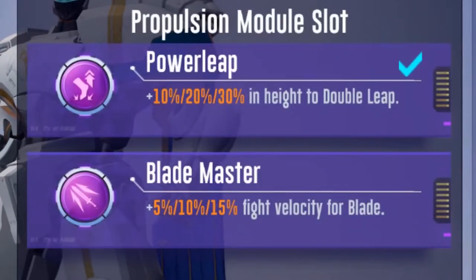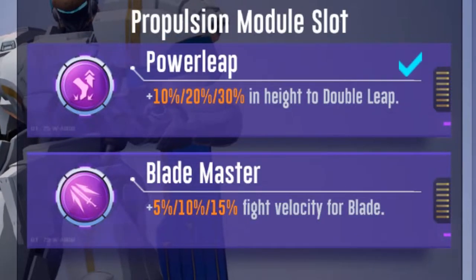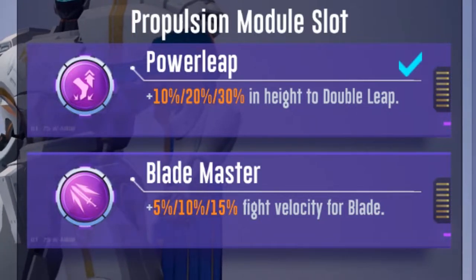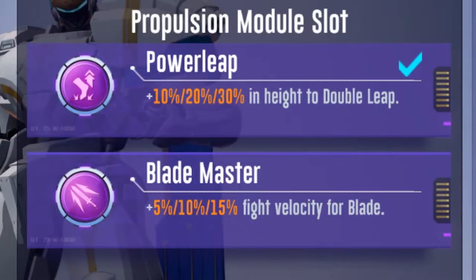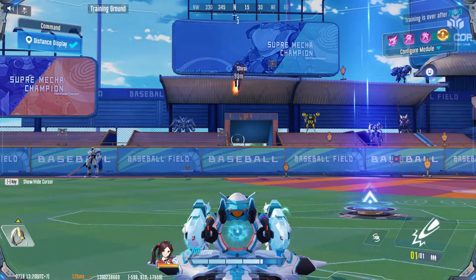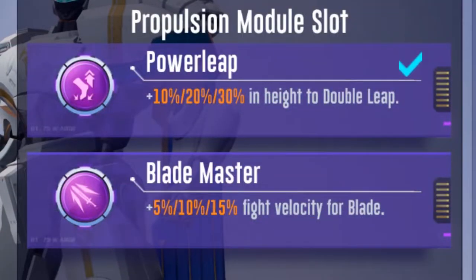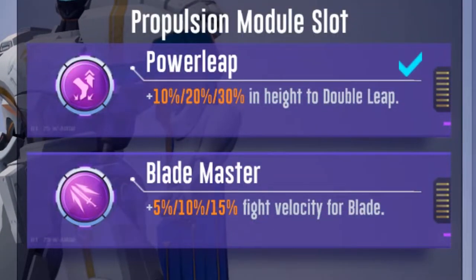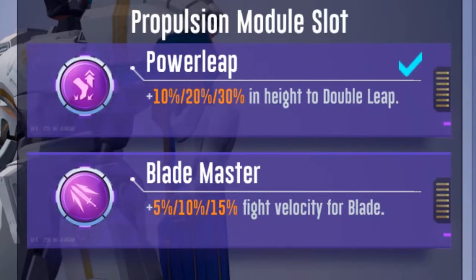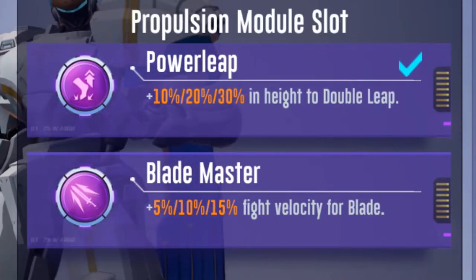Let's talk about the Propulsion Module. I would highly advise you to avoid using Blademaster and instead use Power Leap. As Arthur, movement is your best friend, and with enough practice you will hit your beams without Blademaster fairly consistently. Power Leap gives you access to a lot of places you may not be able to reach otherwise. Blademaster can really mess up how you aim because changing the velocity of your weapons causes inconsistency in your play — if you have a purple module one game but only a blue or green the next, it will mess up your timing slightly.